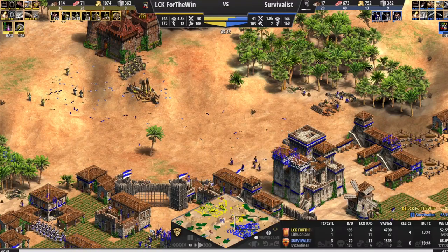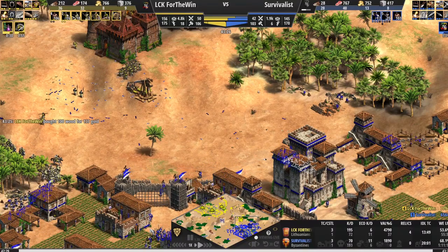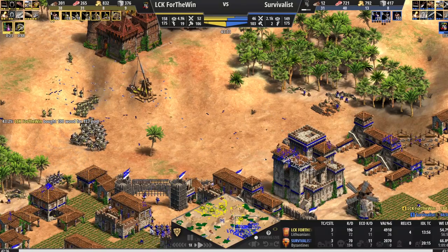The follow-up becomes very important in these cases. Having a large economy means nothing if you can't defend it. Likewise, controlling a hill doesn't matter if you're not pushing from there or the opponent attacks from a different location.